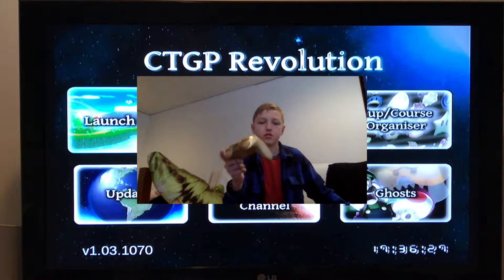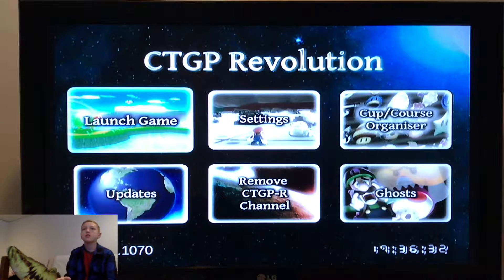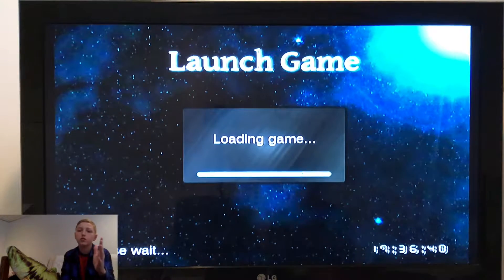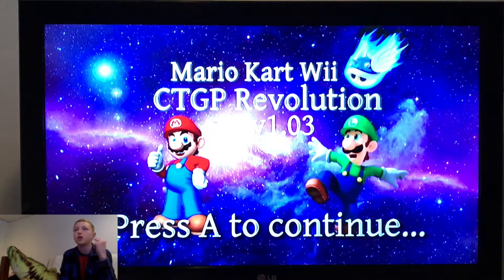Getting into it, I'm going to be using a Wii Classic Pro controller. We're going to be playing on a game — it's Mario Kart, but it's called CTGP Revolution. It's pretty much fan-made software that you can install into your Wii. I'll leave a link below, hopefully I remember. If not, I'm sorry. And you can pretty much play online.